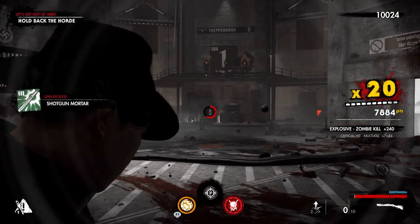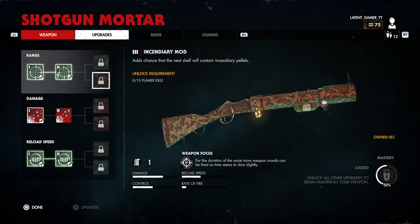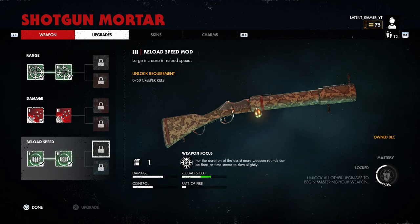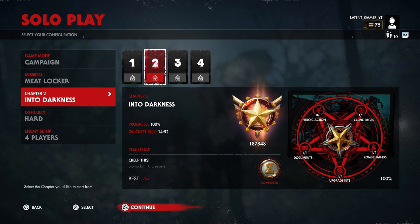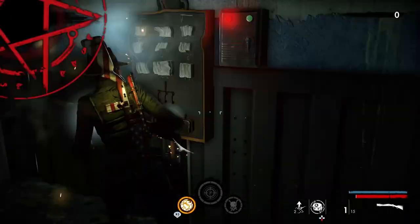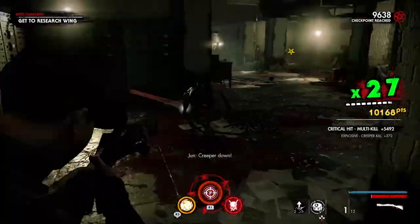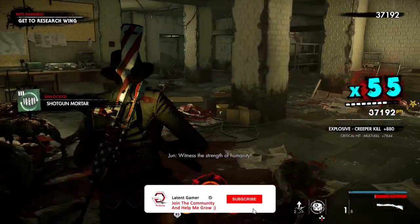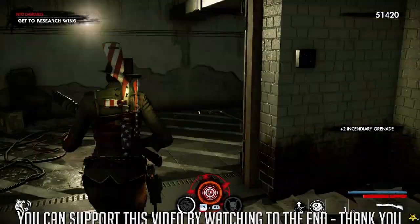Before I talk about unlocking the Incendiary Mod, which requires 10 flamer kills, let me cover the Reload Speed Mod Level 3 first because you'll be doing this one first. To unlock the reload mod you need to kill 50 creepers. The easiest way is to choose the Into Darkness chapter on Meat Locker. You can fight in the darkness each time you flip a switch, or do what I do — turn on all the lights first, then kill the 60-plus creepers that were behind you. This should unlock the perk in one run on four-player zombie setup.